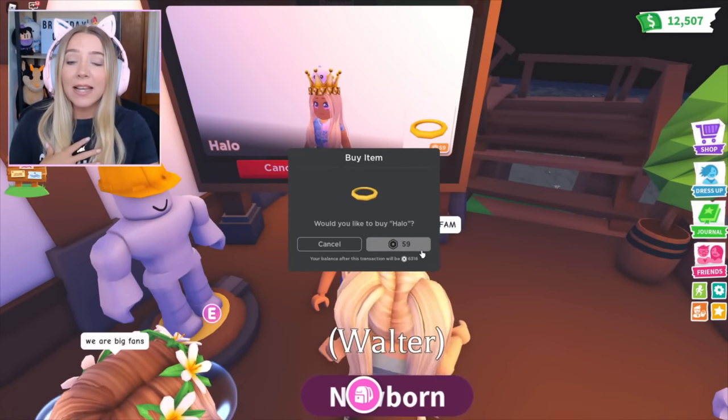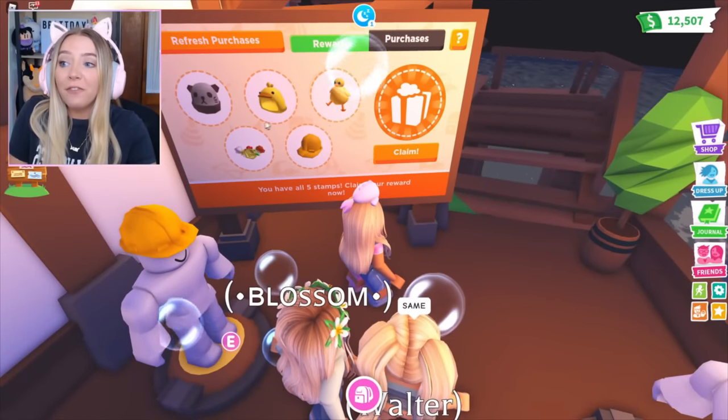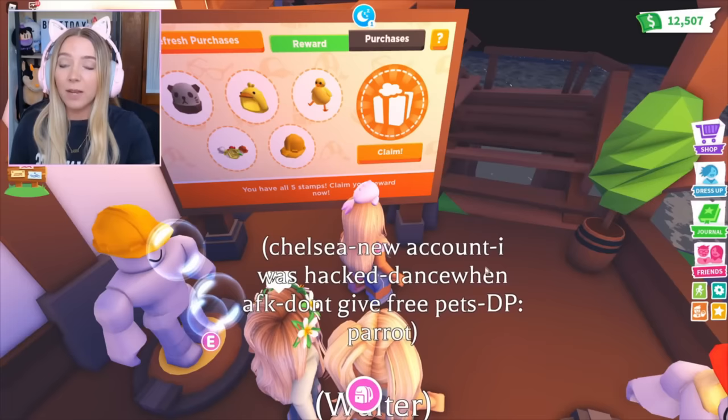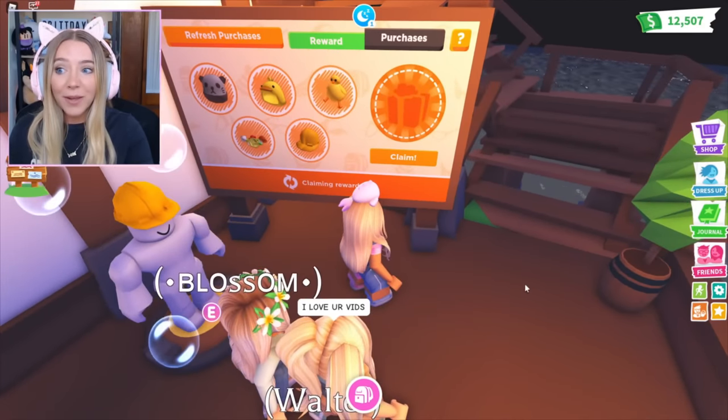I'm gonna get as many as I can by myself, but then we are gonna go trade for some. This is what it should look like when you've bought five items and have five stamps. Once you've bought five UGC items, which should add up to 295 Robux — the same amount as a fly potion — we can claim one of these dogs, this Irish Water Spaniel.